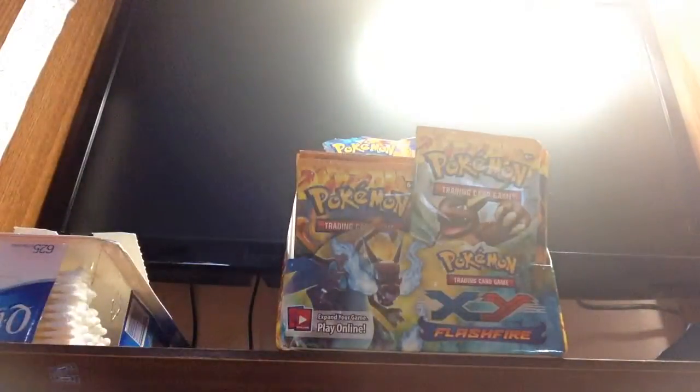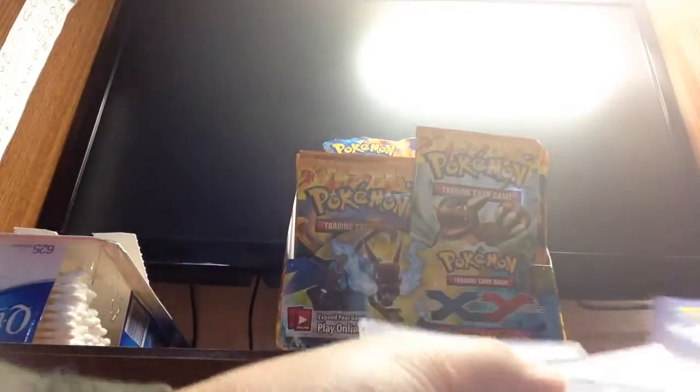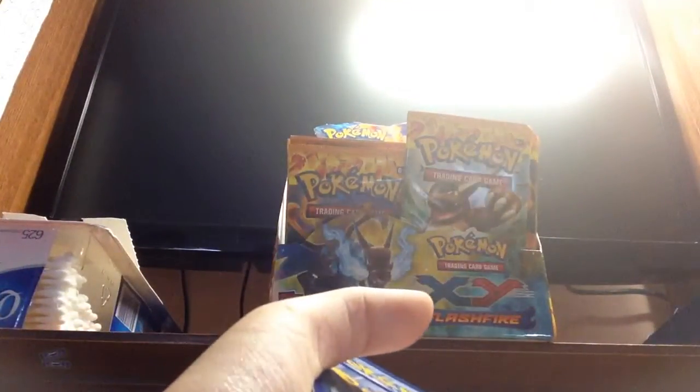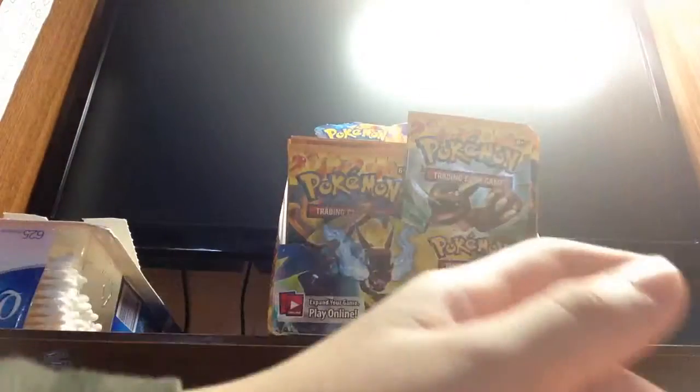Next pack. Sorry, I didn't show you guys properly. We have: a Geodude, Fabebe, Stonkey, Feebass, Bugmite, Nuzleaf, Maractus, Luxio, Forret, a Reverse Forret — actually not Rare — and a Golem Non-Holo Rare.